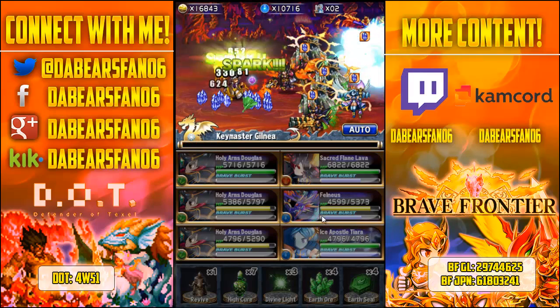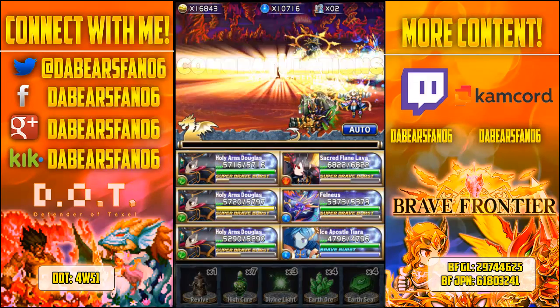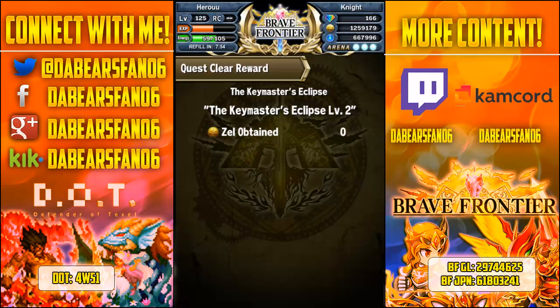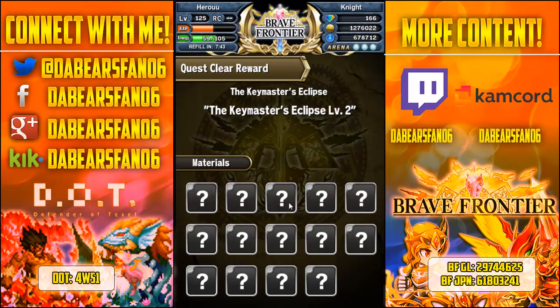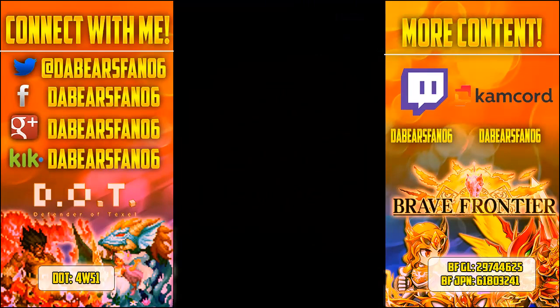All right guys, well that's it for this one. Hope you guys enjoyed it. I still have my original one, although I don't like his type. Am I going to farm him? Heck no, there's no way — I honestly don't care too much about him. Keymaster Eclipse Level 2 — if you clear level 2 I believe you get a gem as well, so if it's the first time clearing it you should get a gem. All right guys, that is it for this one. Don't forget to like, subscribe, favorite, and share. A Fujini! Nice. If you want to see more, later.